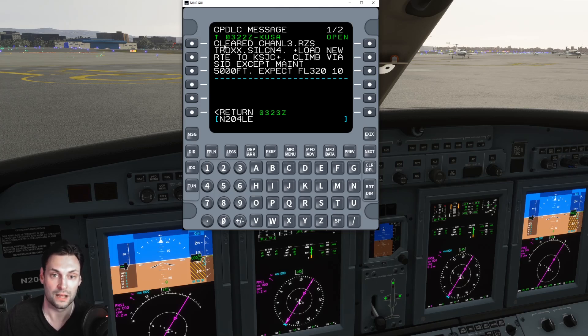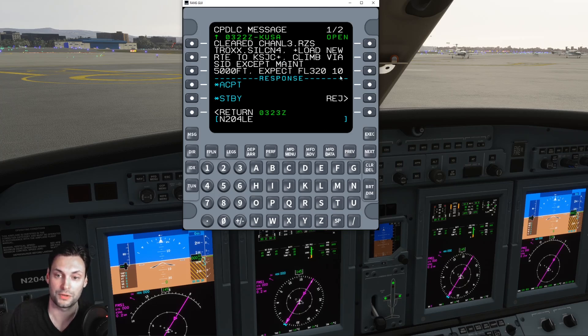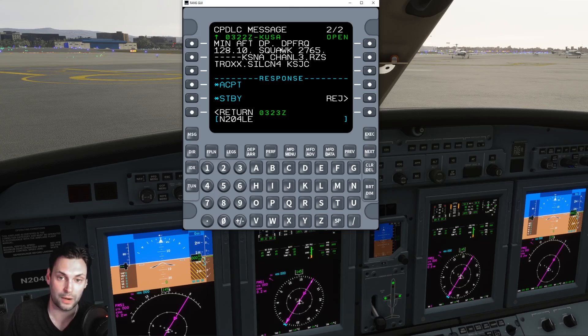Now we have the full clearance — this is what we'd normally hear on the clearance delivery frequency and then read back. We're cleared via Channel 3, which is different than what we filed. Channel 3, San Marcos, Trox, Silicon 4. Load new route to San Jose. Climb via SID except maintain 5,000. Expect flight level 320 in 10 minutes. We're on page 1 of 2, so we go to next — departure frequency 128.1, squawking 2765. There's the full clearance and full flight plan.